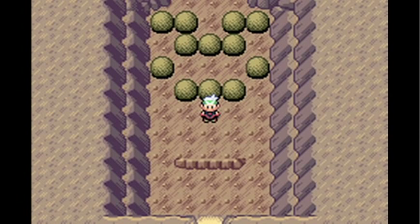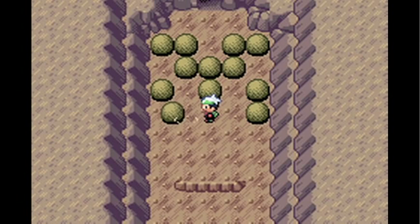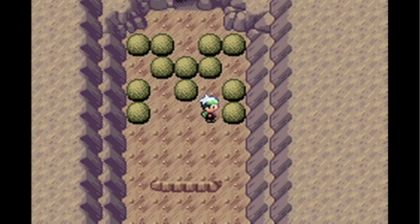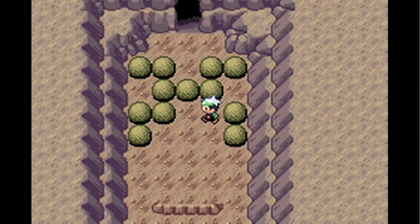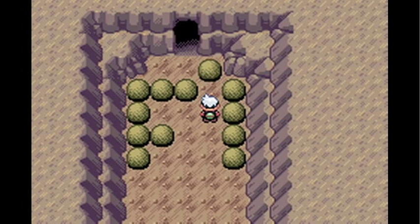So where we left off in the last part, we're in the penultimate chamber of the Seafloor Cavern. In this chamber there are loads of strength boulders, and you need to do things a certain way to get through. Just watch this carefully and keep going over this — I actually needed to use a guide because I can never remember how to do it.